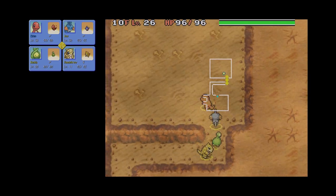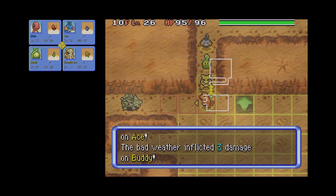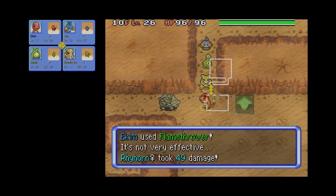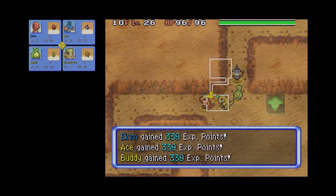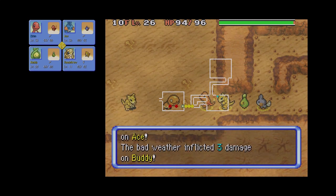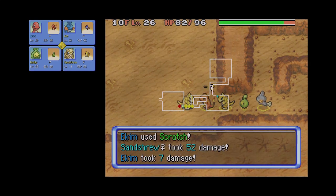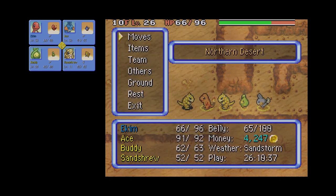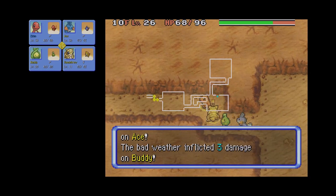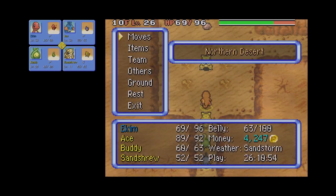On the upside, because he's a ground type, he doesn't care about these sandstorms, so his lower-than-the-rest-of-the-party health isn't going to get cut down by the sand. I think we've reached the point where everyone is just in the early 50s, so I can't one-shot them. Which probably means we need more gummies — it feels like an unfortunate part that you're always just slightly behind the curve.